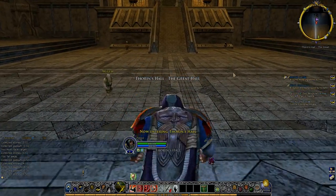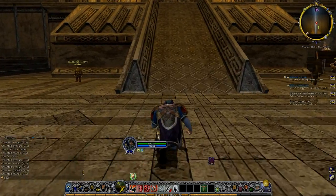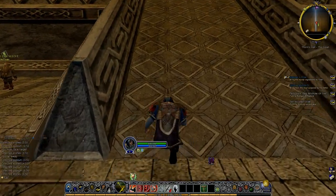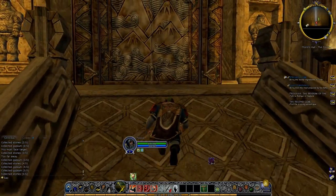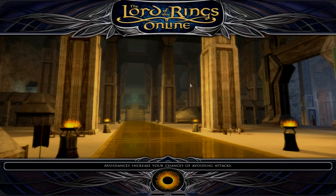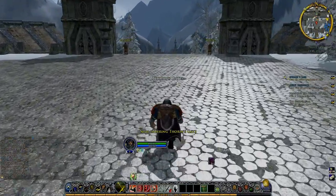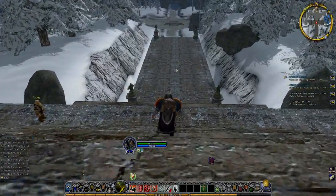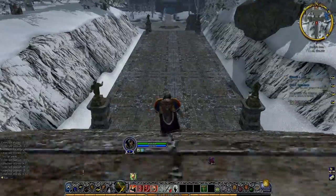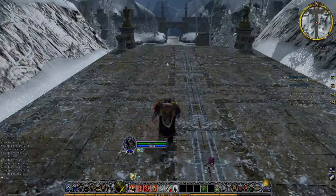That's pretty quick loading. Now we've got to bring the mortar ingredients to Tindir. Where is he? Is he in here? I know I got the quest from someone outside, so I'll go outside to see what's what. What I'll need to do as soon as I can is go and train my horse riding skill — I think you have to do that over in Bree somewhere, if memory serves. Looking at the little map marker, Tindir is down here.